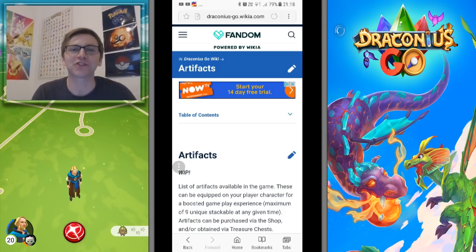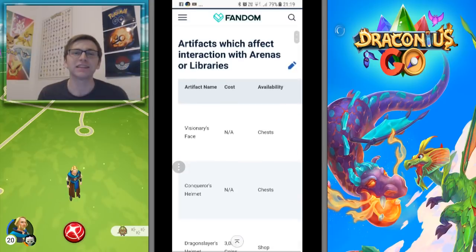Welcome to a brand new episode of Draconis Go. Today I'm covering artifacts - every single artifact in the game that you can find or purchase, what the effects are, and answering some questions about artifacts. This first section covers artifacts that affect interactions with arenas or libraries.